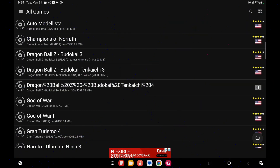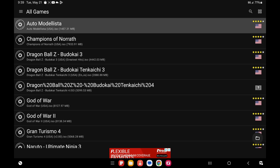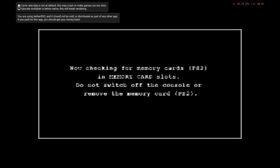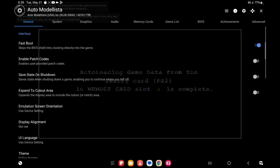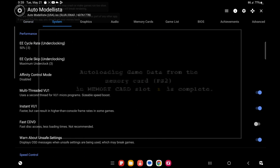Welcome back to the channel. We're going to go through a few games that viewers asked about, plus a couple of my own picks. We'll go through the settings as well so we can show what you need to do. Starting with Auto Motorista — this game ran fine, no issues. Let me turn some settings off and go into the system settings for Auto Motorista.